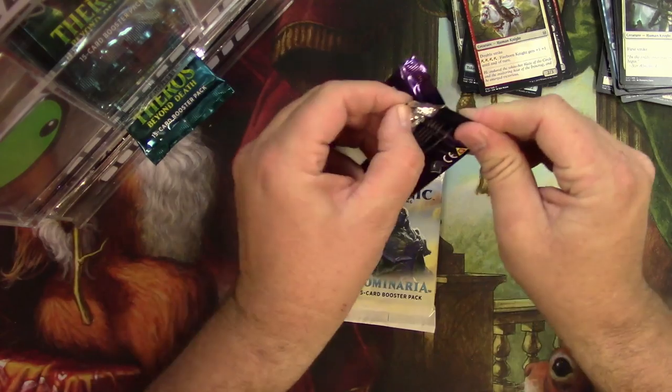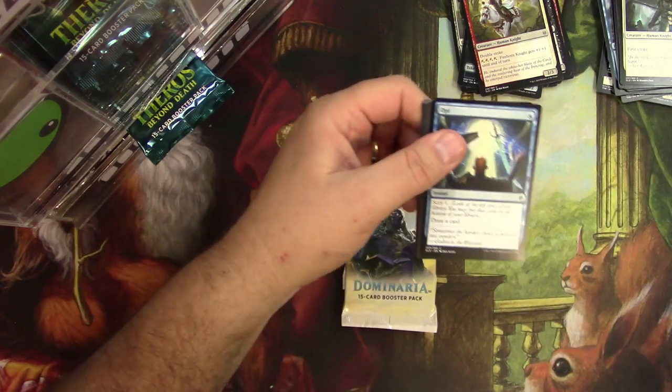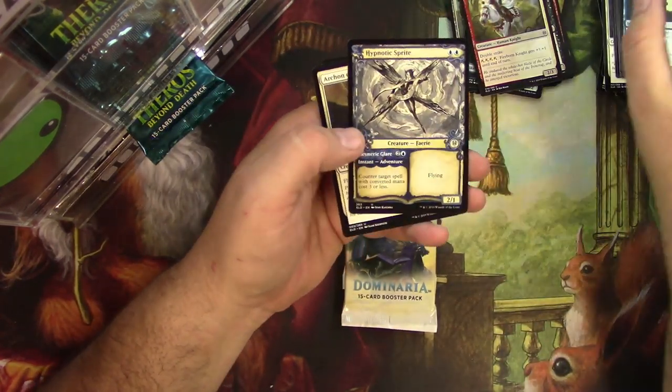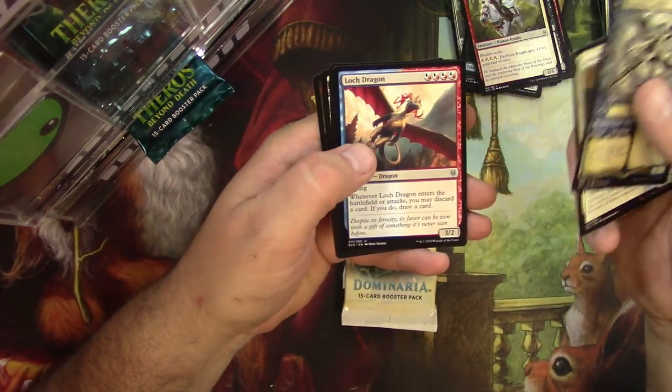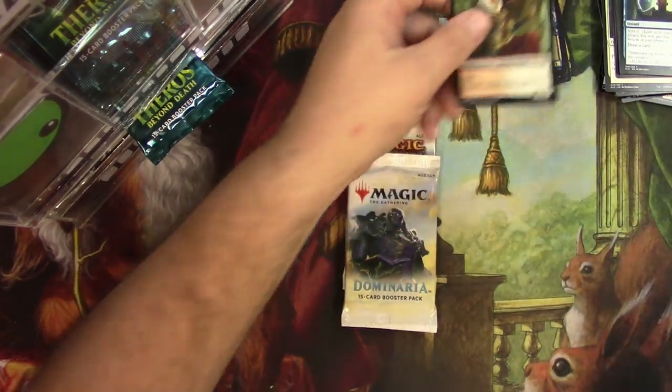Throne Pack number two. Uncommons — Hypnotic Sprite, very cool storybook art. Archon. A Loch Dragon and a Folio of Fancies. And a Human Rogue.